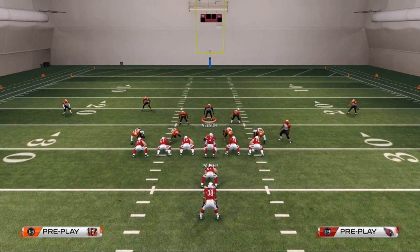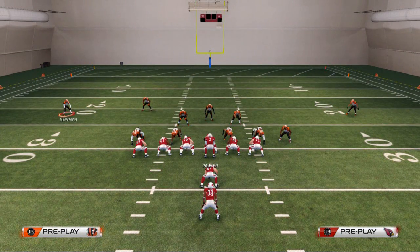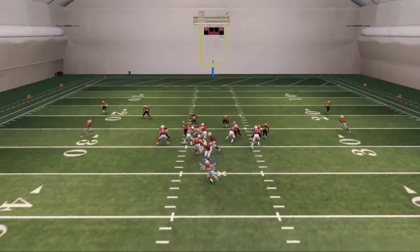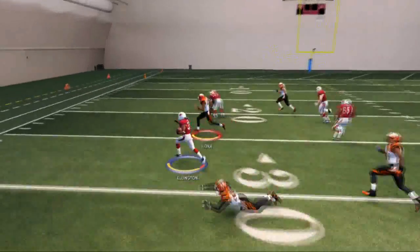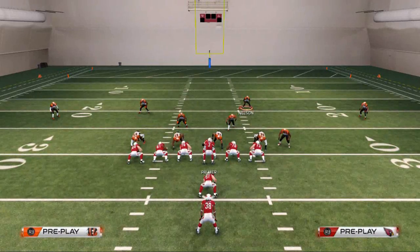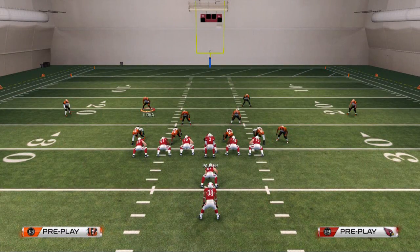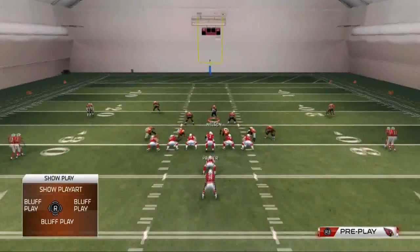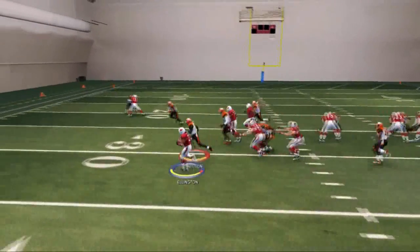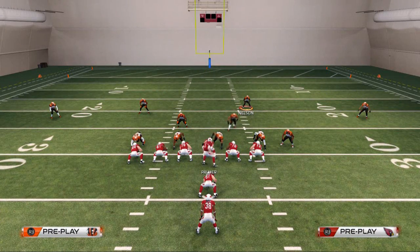We're going to take that safety and put him over the center. I like to put him in a hook zone in this situation and user the safety, because I like that left safety coming down into that other yellow zone. So I'm going to user Reggie Nelson here. We're going to see the run go left — I get wide and contain to the outside. The run is blown up.